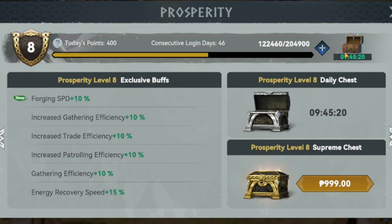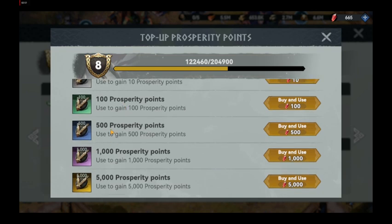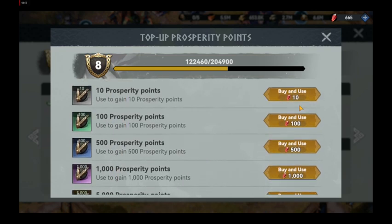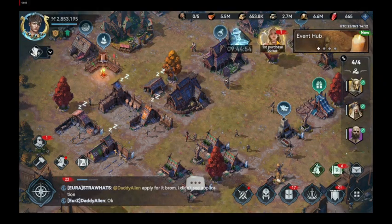Another way to get Prosperity points is to buy them using gems. You can tap on the plus button located just before the Prosperity points chest to open the top up Prosperity points screen. Here you can buy 10, 100, 500, 1000, and 5000 Prosperity points using a specific amount of gems. Lastly, you can buy various packs available under daily and value packs at the shop to get a specific amount of Prosperity points together with other items in the pack.